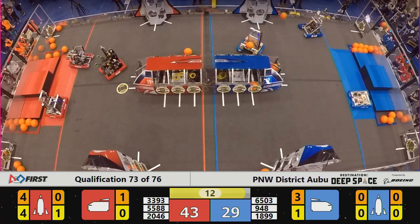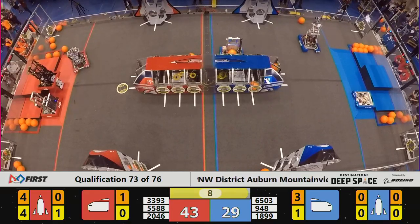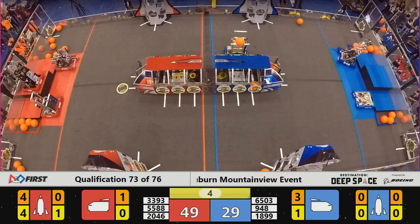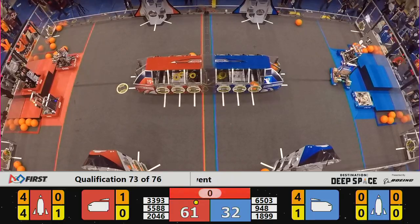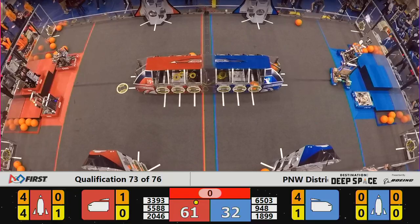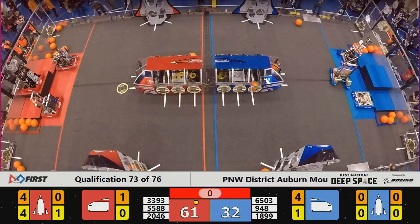In and out yet again for Bare Metal — uncharacteristic inconsistency there. They're now heading back to the Hab, up, over, and down. Bare Metal on that top platform, flanked by their Alliance partners. 1899 quickly puts one more cargo in, but those three points cost them the chance to get back home to the Hab — an even trade of three points either way. And match 73 is now history.